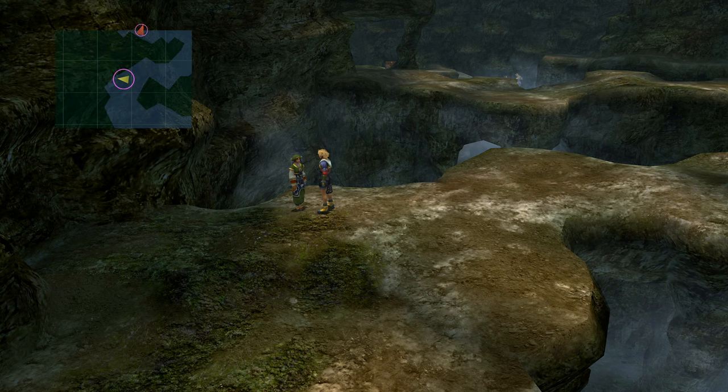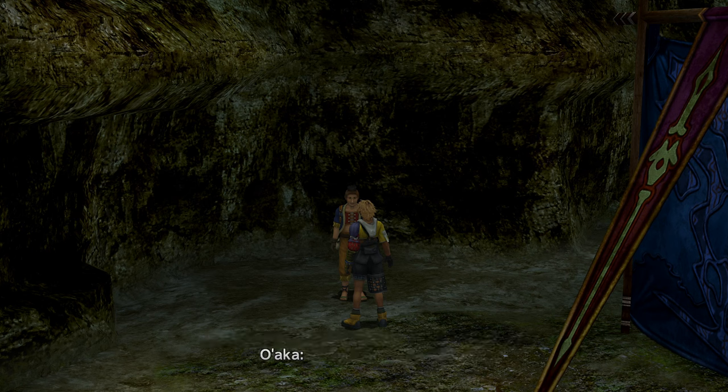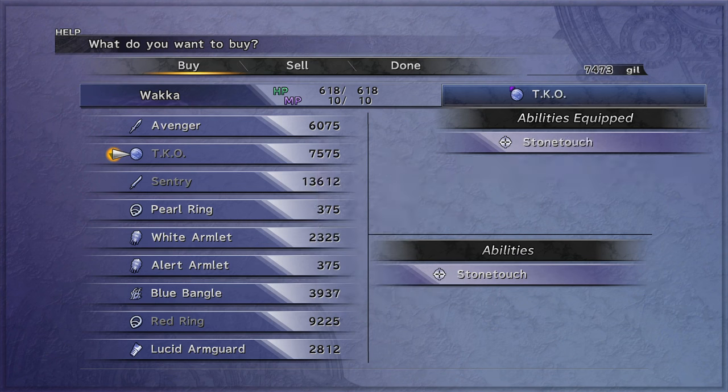Midway on this road, talk to the Crusader Lady and she'll heal you. Make sure to buy TKO to give Wakka Stone Touch. Optionally, you can grab the Sentry — it will prevent ambushes.